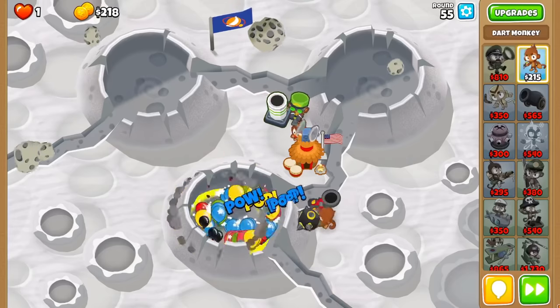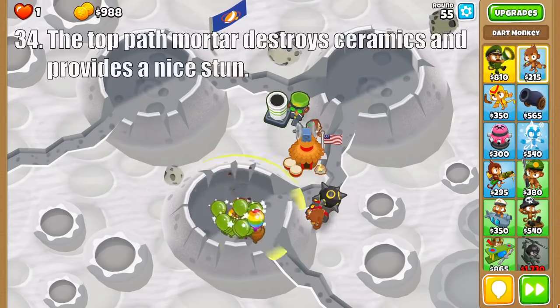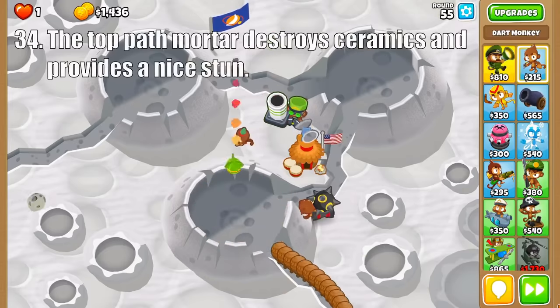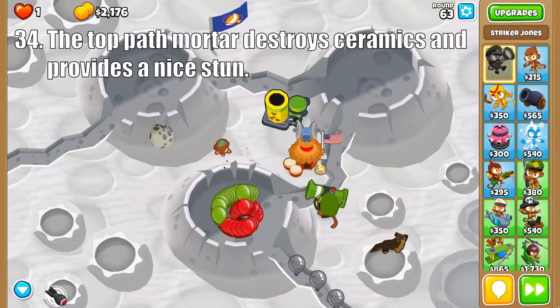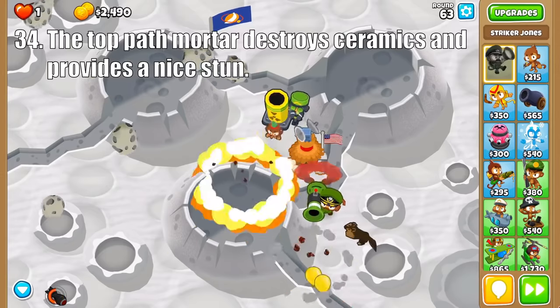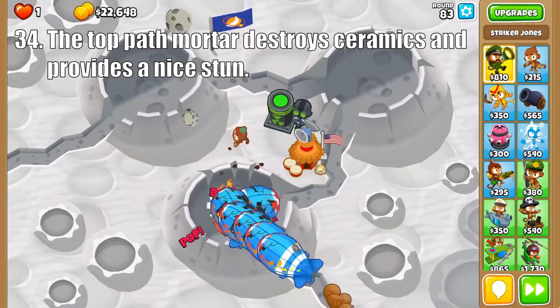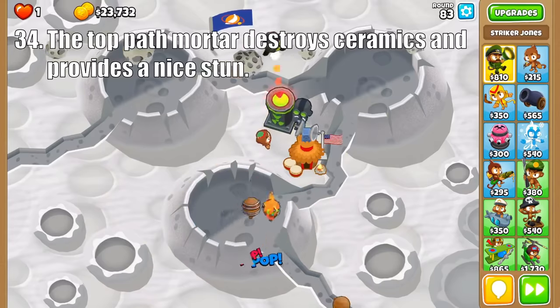Now onto everyone's least favorite tower, the Mortar. All of them have the strength of global range, but for the top path the tier 3 provides a super cheap stun effect. Then The Big One destroys groups of bloons, especially if targeting a loop that helps it maximize its pierce. It also makes for a good stepping stone to The Biggest One, which absolutely destroys Super Ceramics and does good damage to Moab Class Bloons.